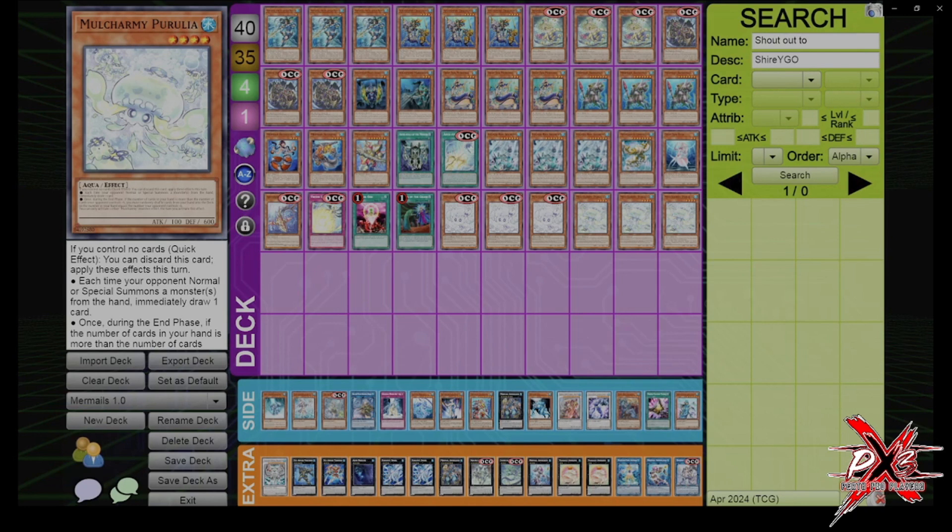So far, my thoughts are that the deck is okay. It can do some pretty degenerate stuff, like looking at the opponent's hand before you begin playing, banishing a card from it, then pitching two from them, and then setting up Double Toad, which is fairly unhealthy. But we're here to talk about Mermail.